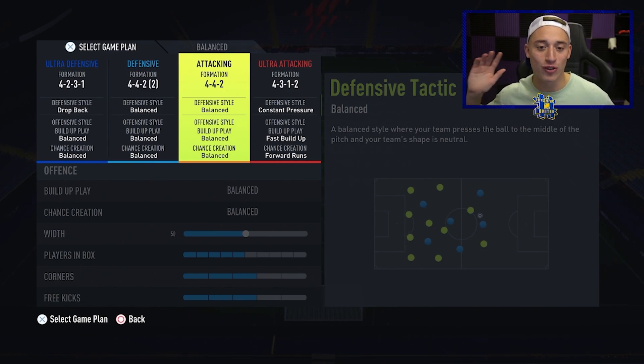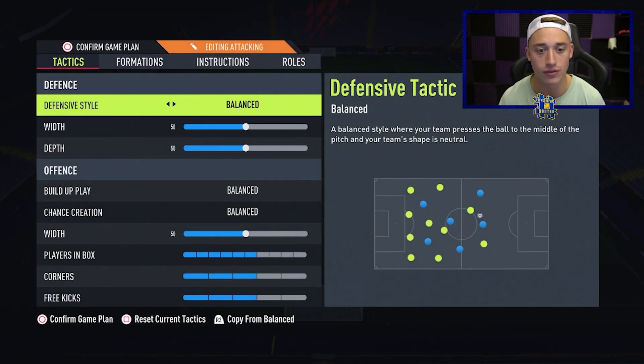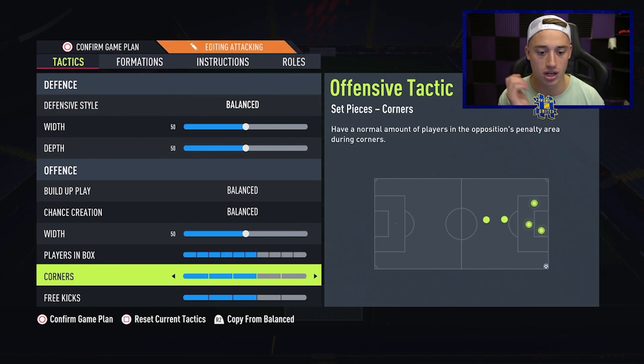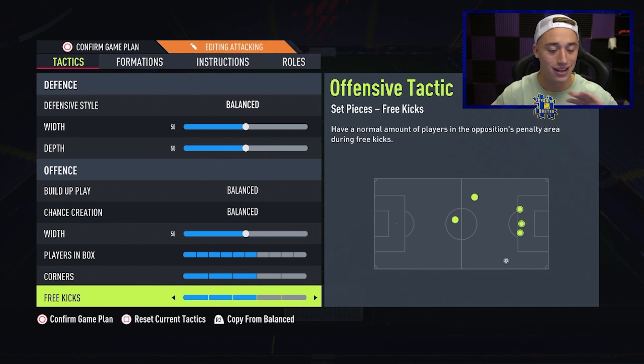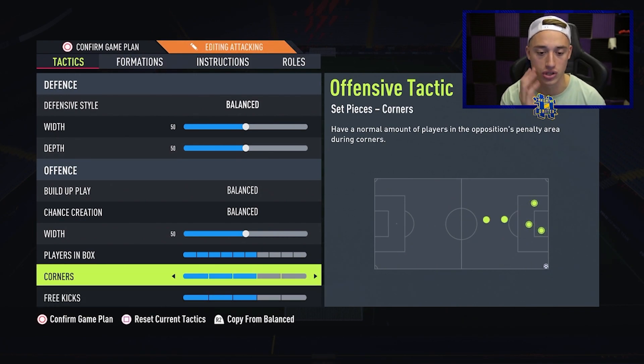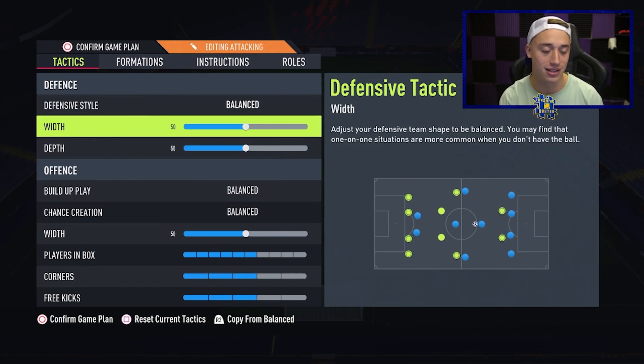Next up, we have got ourselves two formations that I use mainly in Foot Champions. This one is my main formation — the 4-4-2 — for Foot Champions, division rivals, any sort of pro games. This is my current tactic that I'm enjoying the most in FIFA 22. As you can see, extremely balanced: 50 width, 50 depth, 50 width on offense. Defensive style balanced, build-up play balanced, chance creation balanced. Players in box on six — that's just for a little bit more attacking presence going forward. It's certainly my favorite so far this year.